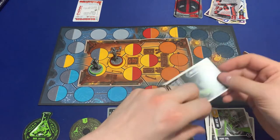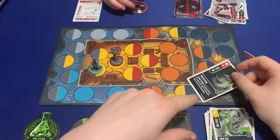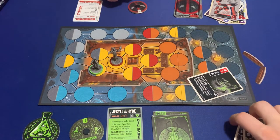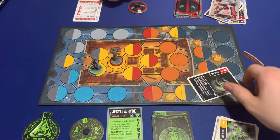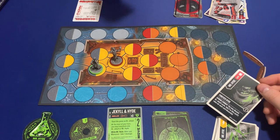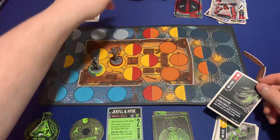Mr. Hyde deals two damage to all adjacent fighters — and Deadpool is dead! If it wasn't for that I was going to try to fight you with this five. But yeah, Deadpool is dead. Deadpool does say cuss words when he dies — it has a little cursing symbol in the set when he reaches zero.